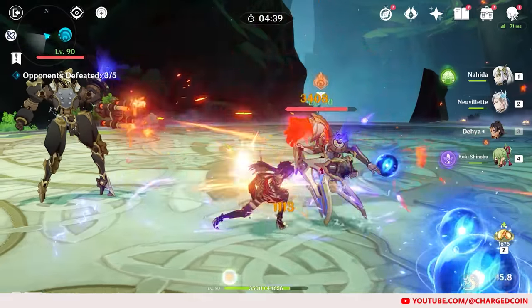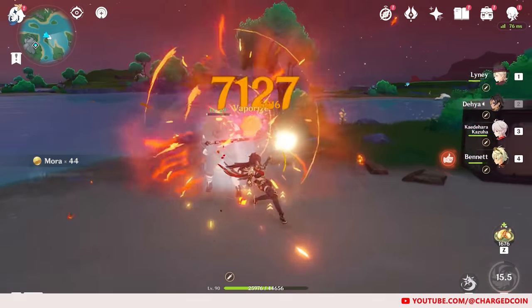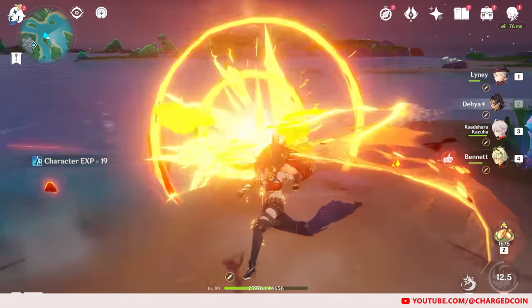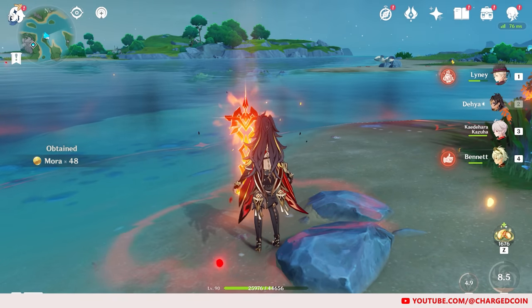For her elemental burst, Dehya will unleash Pyro attacks for up to 4 seconds. If a Fiery Sanctum field from her skill exists on the field, she will reposition this field to where the final burst attack lands.